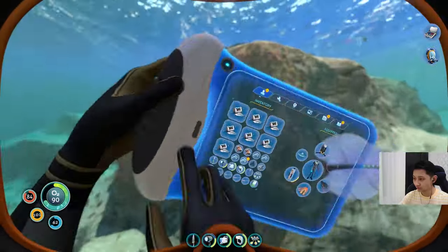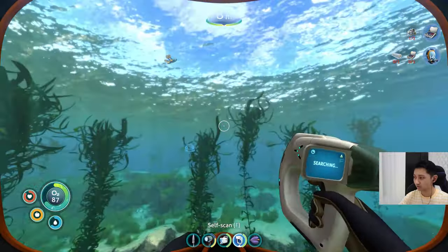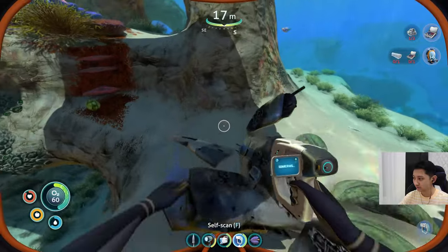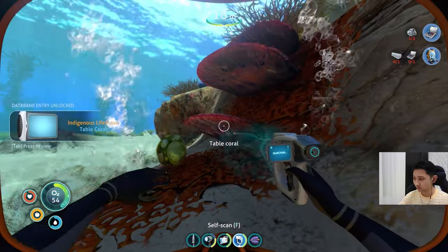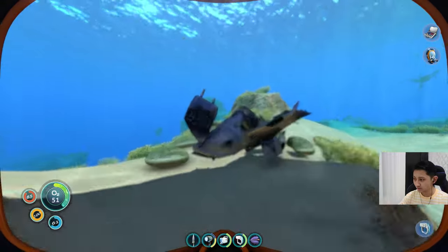Oh no! I dropped some metal parts - oh there it is, it's still there. Nice. There's an egg here. Table coral - don't I need that? Yeah, I need it.